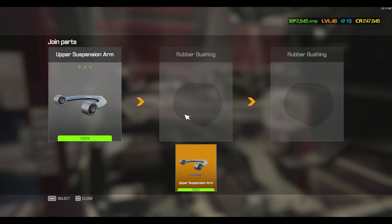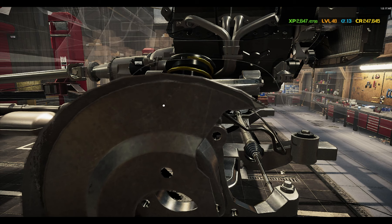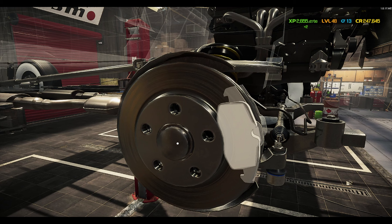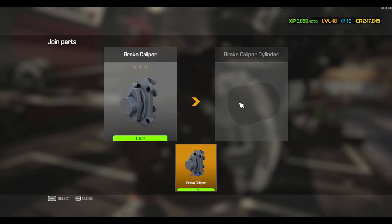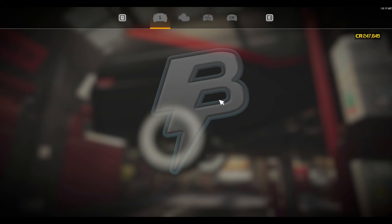Let's click up here — maybe I can see a little bit more. I'm running out of bushings — stock up on those again. Add some brakes. We're starting to see the end here. I think this car is done.